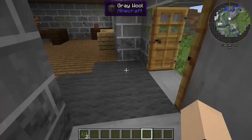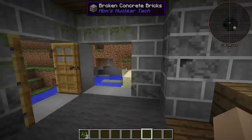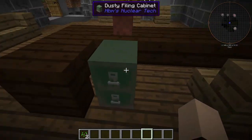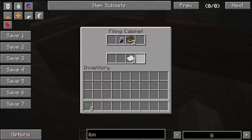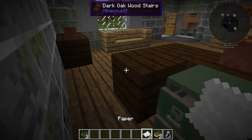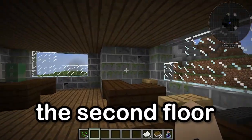There's a hole here. This looks like some sort of lobby kind of thing. We have a little dusty filing cabinet over here with some ink, paper, and books.